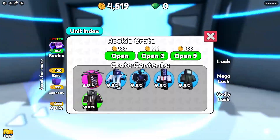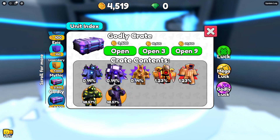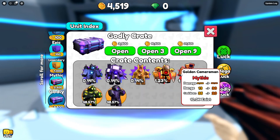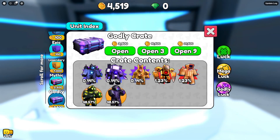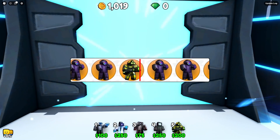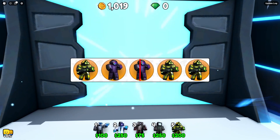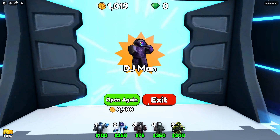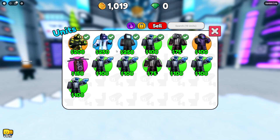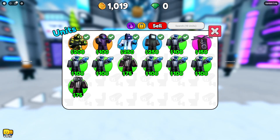We need to open one of these insane units — a godly crate opening right now. Give me the mythicals! We didn't get it — we got DJ Man. Well, at least it's not a duplicate. We got two ledger units.